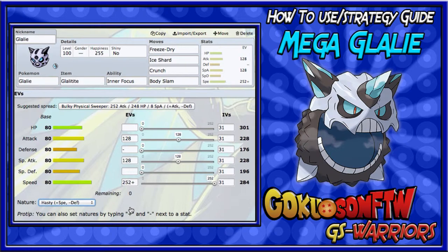So that's pretty much the set for an all-out attacking Glalie and the mixed set. To recap: Freeze-Dry, Crunch, Ice Shard, and Body Slam.